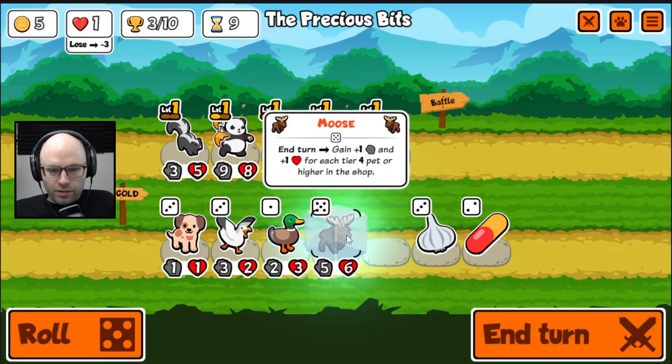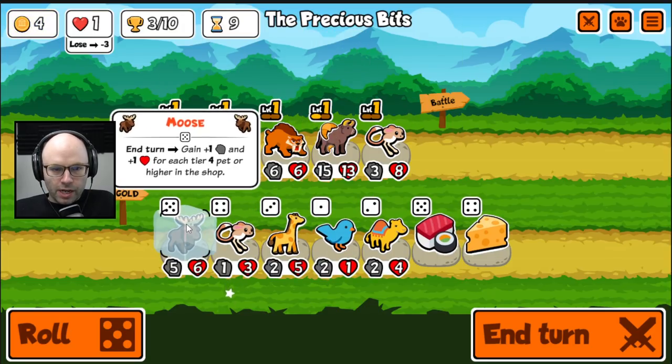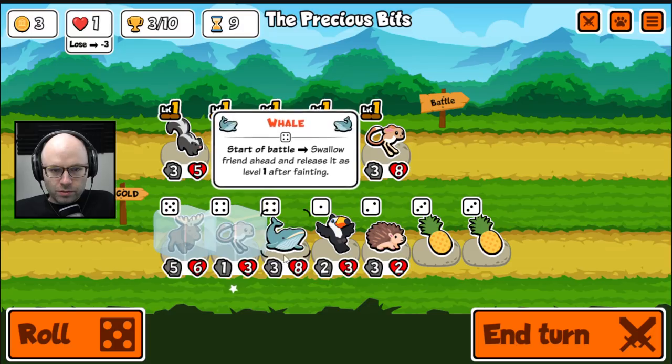A moose is also very strong. It gets 1-1 for each animal above tier 4 in the shop. So I can freeze my tier 4s or greater.